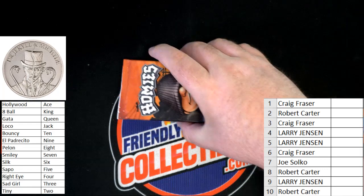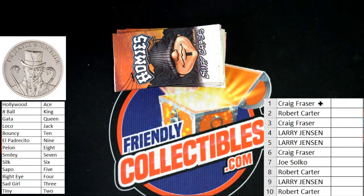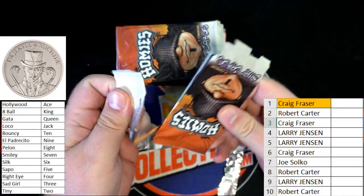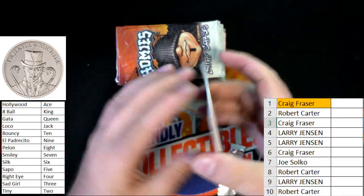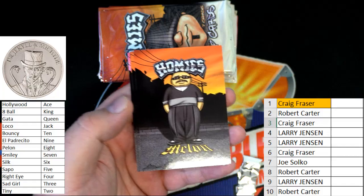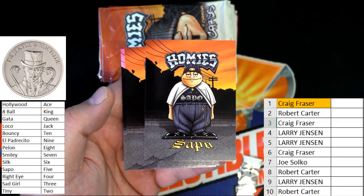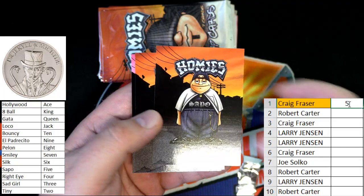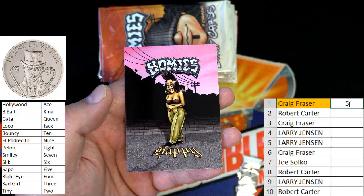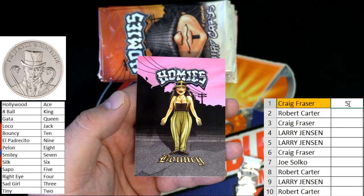All right, good luck guys, let's see what we got here. Thanks everybody for hanging out tonight. All right Craig, you're up first, man. Old G-boy — nobody messes with G-boy. There's Melon, Pelens on here. Old Sapo — okay, he's a five. Mino's not on here. Happy — nope. Old Bouncy is a ten. Okay, so five and ten there for Craig.